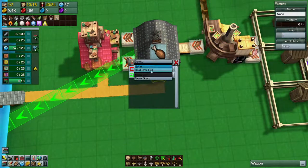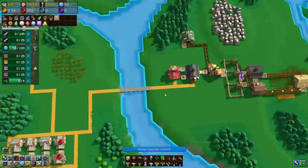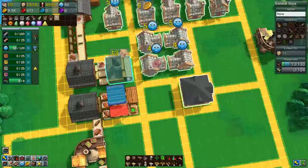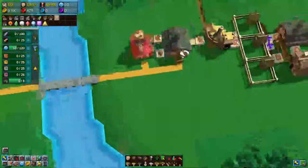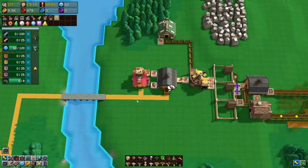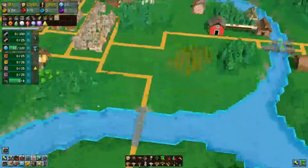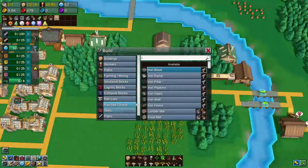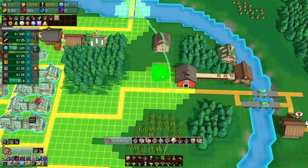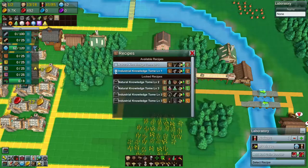Let's see — pick up hold until full, drop off hold until empty. I definitely don't want it going back and forth if it doesn't have to, but everybody's pretty smashingly happy. They could use some more stuff and things, but we do have this iron. And I now remember — I wanted it to start making the research books so that we can get mines, because I think the mines will super, super help.